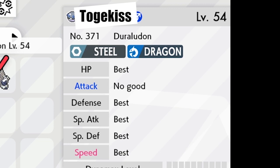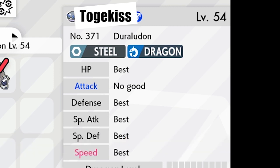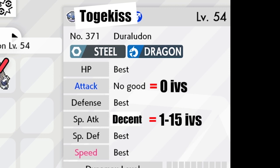Something important to know: Togekiss is a special attacker, so it doesn't use its physical attack. But there could be enemy attacks like Foul Play that use our Pokémon's attack stat to do more damage. So if we don't need the attack stat, like my Togekiss, we have to reduce it as much as we can to receive less damage from this kind of attack. To do so, we will aim for a bad attack stat IV value — like 'No Good' or 'Decent.' 'No Good' represents 0 IVs, while 'Decent' varies from 1 to 15 out of 31.